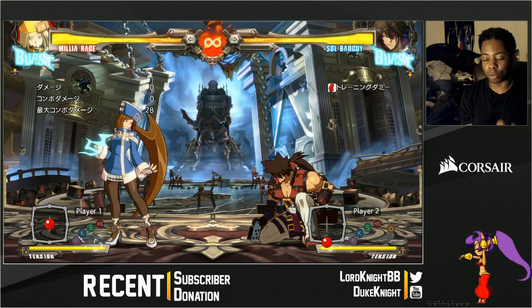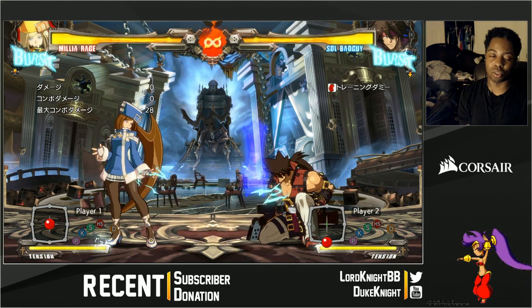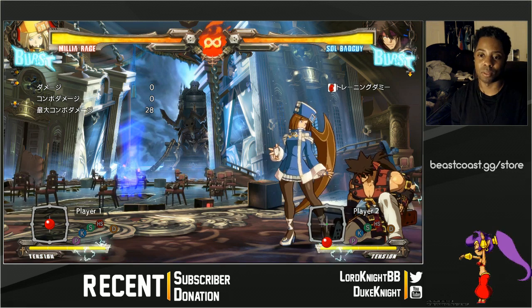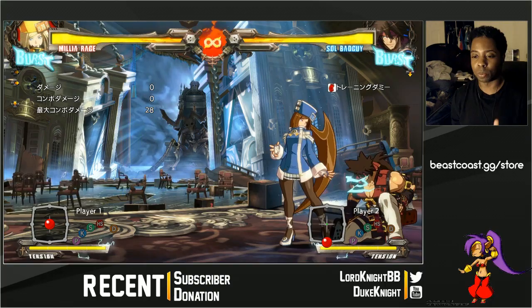If you're here from Dragon Ball, Guilty Gear has passive defensive options. Dragon Ball does not have such passive defensive options. Dragon Ball has committal, strong, but committal defensive options. Guilty Gear has passive defensive options, and that's the only thing I want to talk about today.